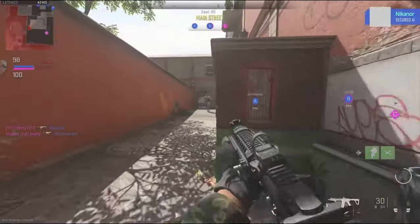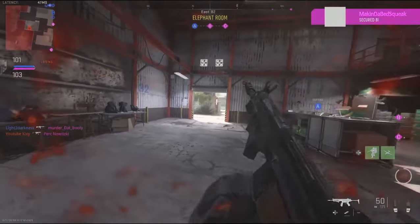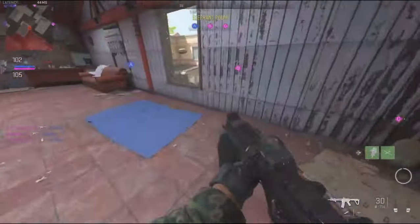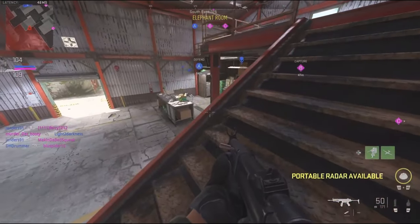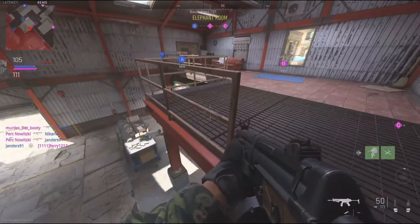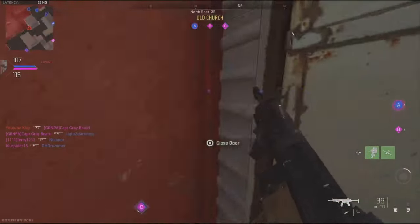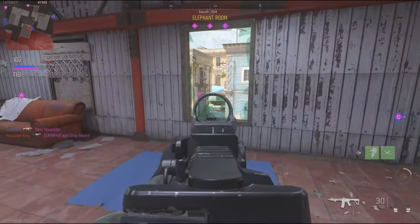The enemy is gaining ground — push them back. We control Alpha. We've lost Bravo. We're losing Alpha. The enemy holds two objectives. The enemy captured all objectives — fight back. Charlie secure.